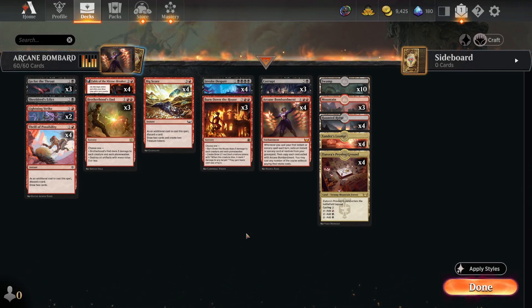The deck is highly matchup dependent. The good news is the rest of the cards are strong — you can beat opponents with Fable, Go for the Throat, Invoke Despair, and Corrupt. One potential change: take out the Haunted Ridge and play Geothermal Bog, giving you 12 tap lands, which is a lot in standard but possible. Also, if you're playing the first mountain, you should be playing Sokenzan over it every time in this deck — that's on me for not including it.